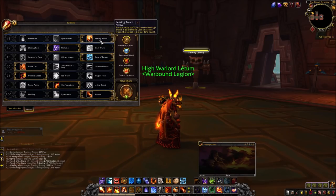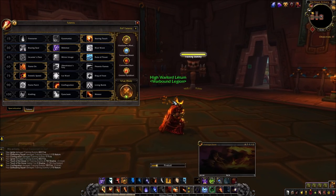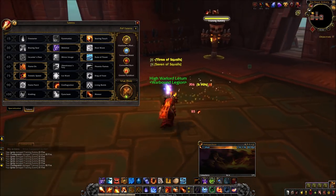In dungeons you'll find that Searing Touch pulls ahead of Firestarter because the boss's health will dip below 90% very quickly in most situations. Shimmer is the go-to talent for PvE. You can cast Shimmer and still get your cast off. You get two charges of it, but the downside is that you cannot blink out of stuns.